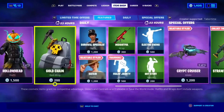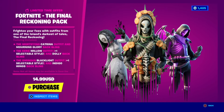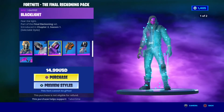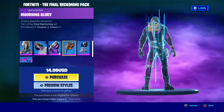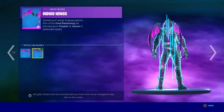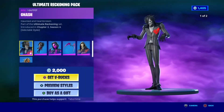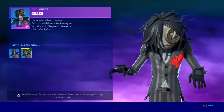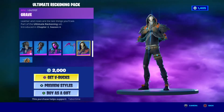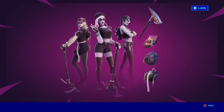Now for the limited time offers we have loads of things. The Final Reckoning Pack for 15 dollars with Katrina, then Willow with Doll Head style, Black Light with No Glare style, Morning Glory backbling, Dolly backbling, and Indigo Wings with Glow Off backbling. Then the Ultimate Reckoning Pack with Nash — very very cool skin with a nice hairstyle. Then Violet with Wings backbling and Grave, and the Reverse backplate — very very good backbling.